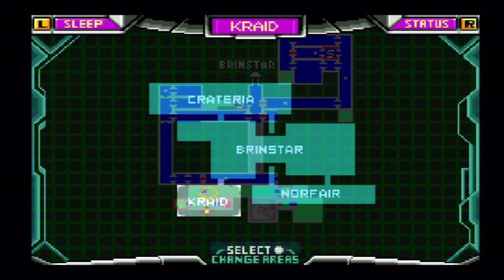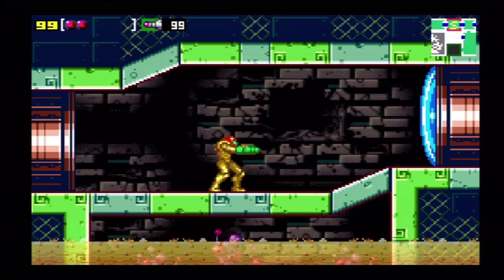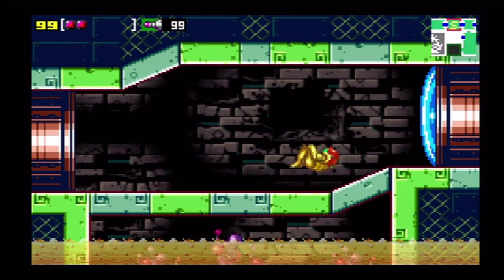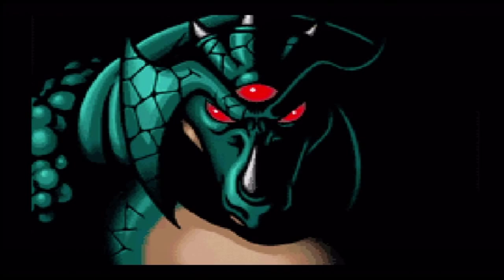Hey, welcome back for more. Let's play Metroid Zero Mission. Last time we went through Kraid, got some more items, and now we are going to move on ahead and fight our first major boss of the game. So we walk in here, we get a little cutscene.